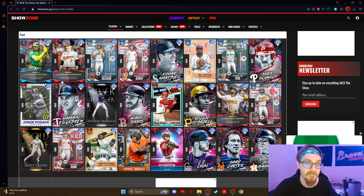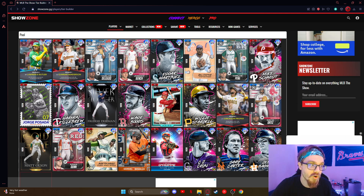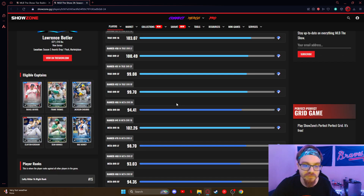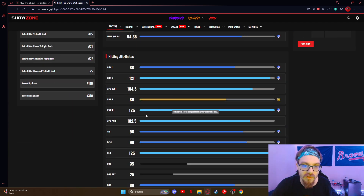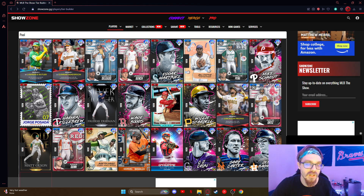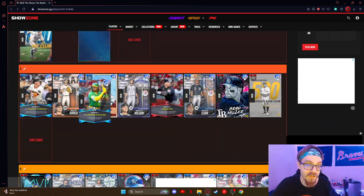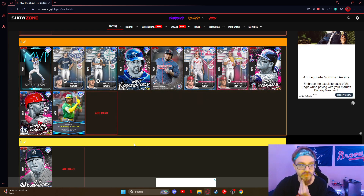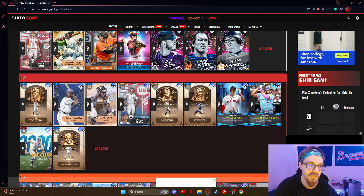Lawrence Butler — really good card. The only thing that would make him A-tier is if he was better against lefties. 88s and 80s contact vs. lefties are not really gonna cut it this year. He's probably a bench bat at the end of the day — B2. I like his swing, he's really really good, but he's gotta get better against lefties.